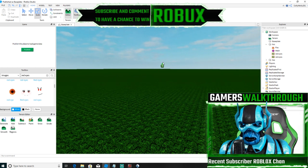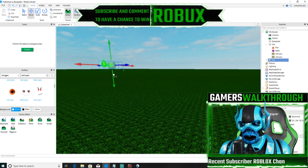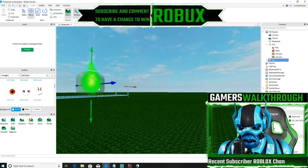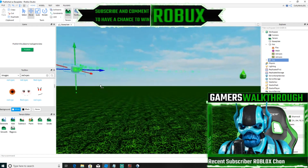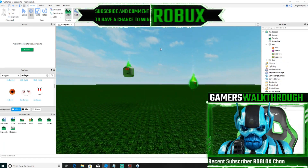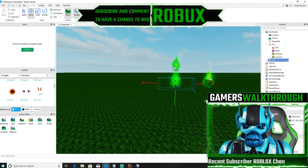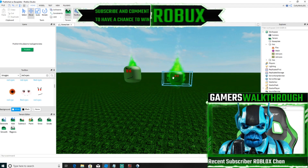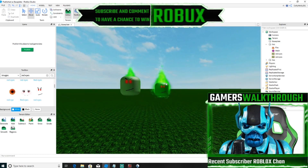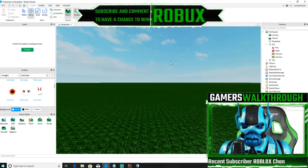Hello everybody, and welcome back to another video. I am your host, the Goblin — or not just the Goblin, the Ice Goblin — and I'm going to be showing you how to make your own simulator pets, just like these two right here. I will show you the exact same design. This one's bigger; I don't know if you guys will want the bigger one or the smaller one. I think the smaller one looks cooler because of the fire you actually see around it. But let's get into the video.